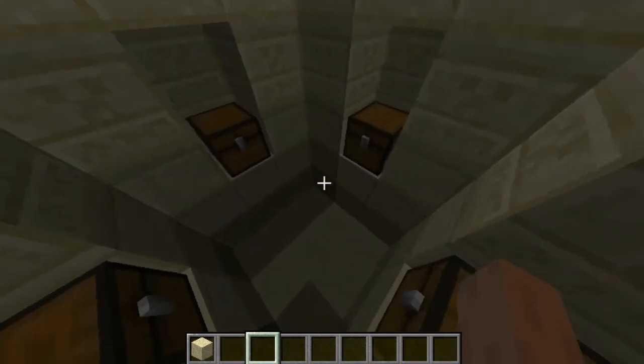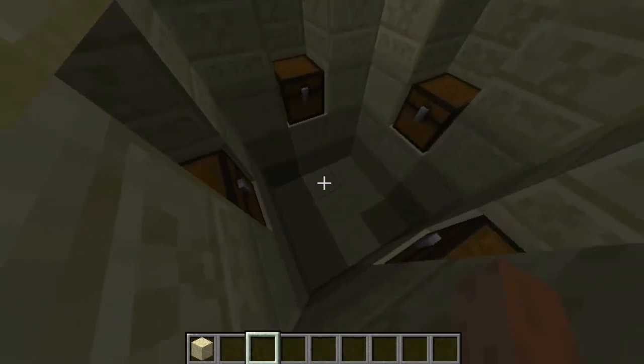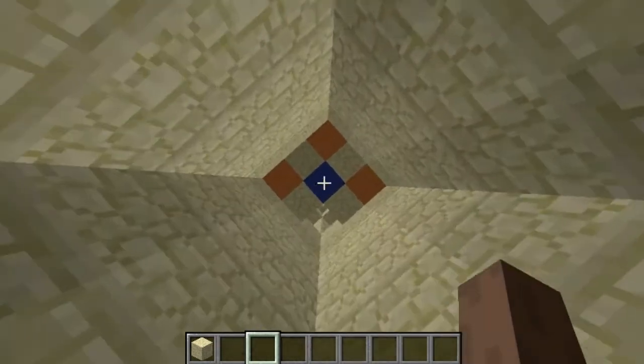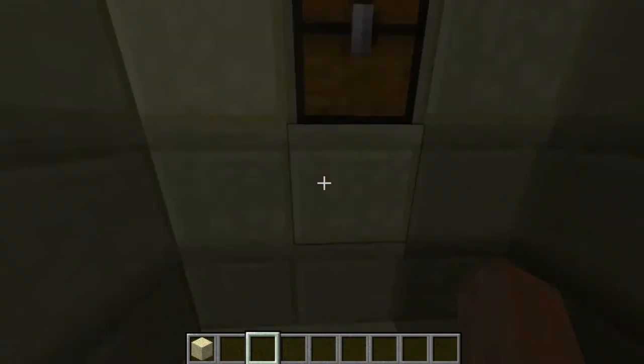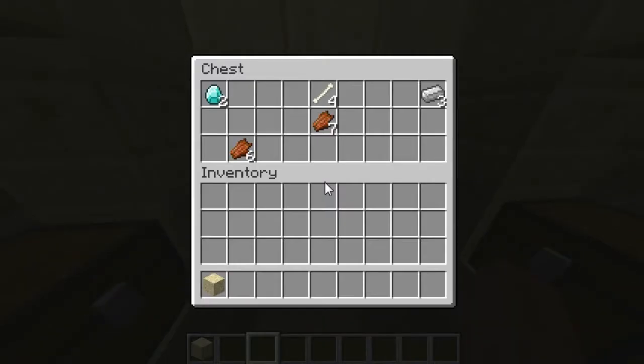So your loot doesn't blow up. There are four chests in here with really good loot. You want to make sure you don't hit that pressure plate. If you had broken the blue thing you would have landed on it, so break one of the orange ones and then come in here.